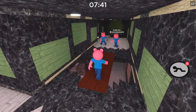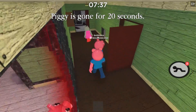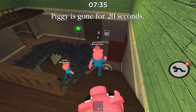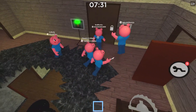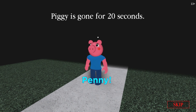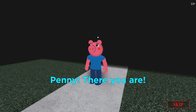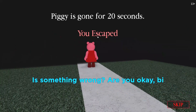I believe the white key is for the front door, so if we go back out here... Piggy is gone again. We can all escape — that was really really quick. Let's go now. There is going to be an end screen — I heard it's really really good. Piggy is gone for 20 seconds.